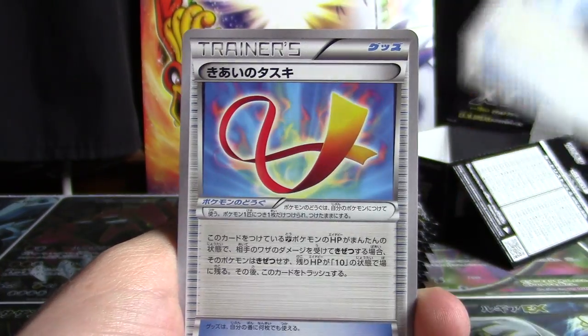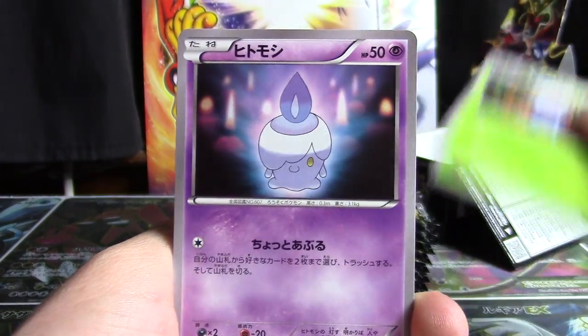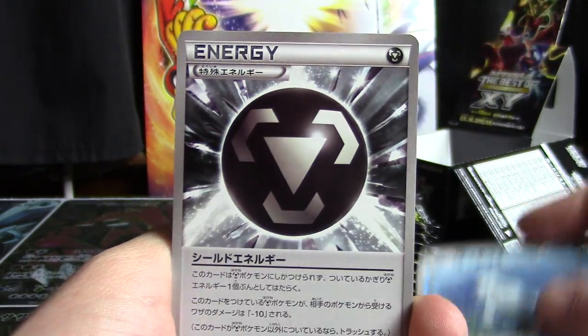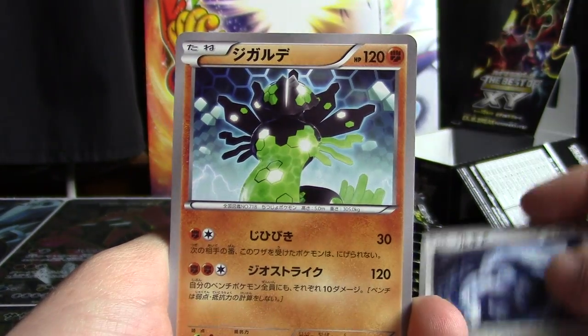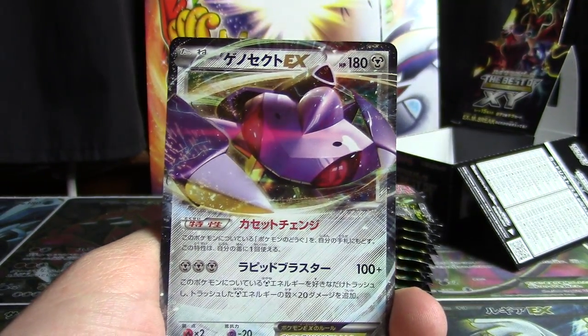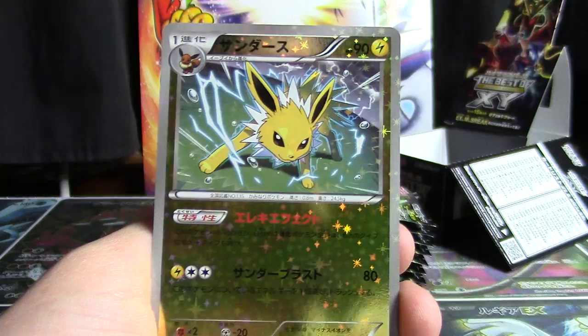Pack one: we've got a Manectric Spirit Link, Focus Sash, Shauna, Spritzee, Gloom, Litwick, Magiana, Giratina, Remoraid, and Steel Shelter energy. Former hollows are Arcanine, Lugia, and Zygarde. Our EX is a Genesect — final one of those — and a Jolteon for the mirror foil card.